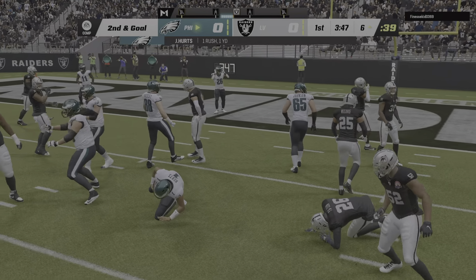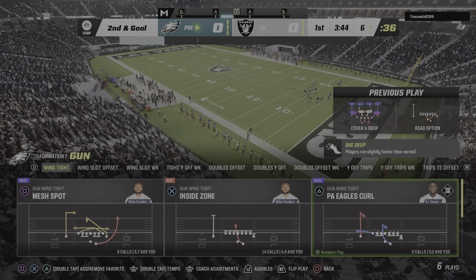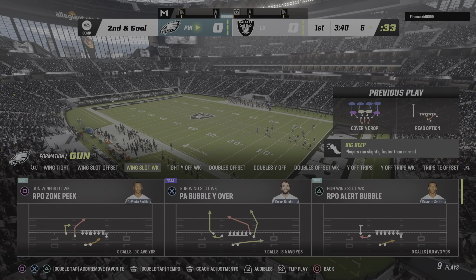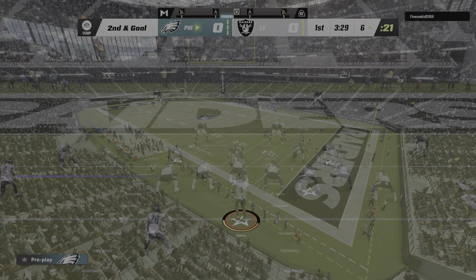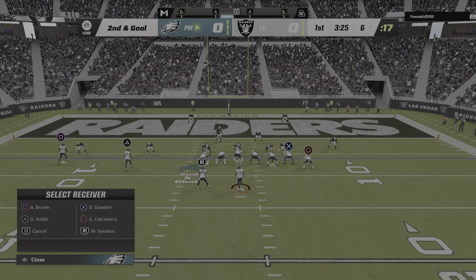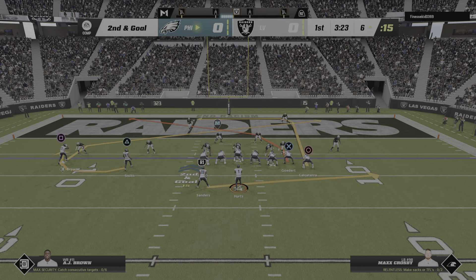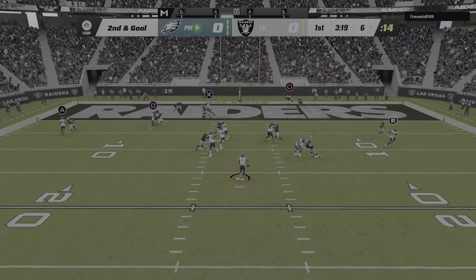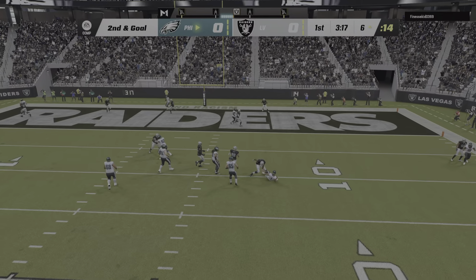They'll try the option on first and goal, and he'll be stopped just outside the 5 at the 6. Only a yard on the keeper and it'll be second down. Anytime you decide to use your quarterback as a runner, most of the time you're expected to break a little bit bigger than this, because when you run him on short gains, the risk-reward and him taking hits — I'm not sure that's the payoff they were looking for.